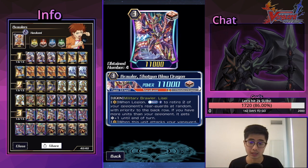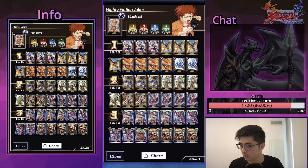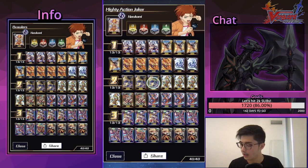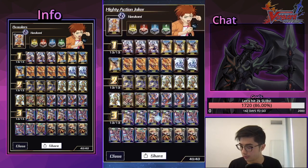Zahra's 10k body does hurt because you generally need to commit boosters to actually hit over 11k, which is the standard for Grade 3s these days. But the counter-charge is really helpful when you have Big Bang and cards like Shotgun Blow that cost 2 each time. For the Grade 2s, we're playing four Lisei and three Big Bang Slash Dragon — they kind of do the same thing, scaling up. Lisei gets plus 3 when your opponent's rear-guard is retired during your turn if you're in Legion.